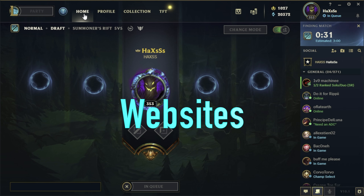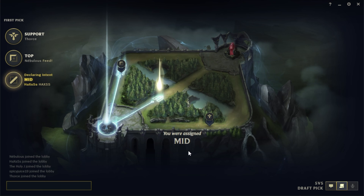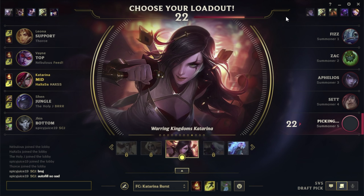Tip number 2: you can use websites to get an advantage on the enemy before even entering the game. You can look at the enemy's KD, how many minions they kill, how aggressive they are in lane — you can look at all sorts of stuff.